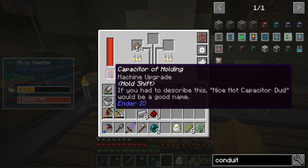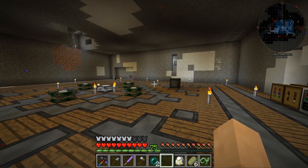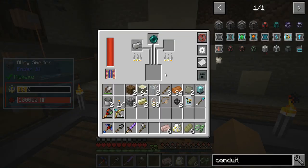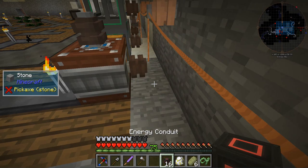Fluid conduits use clear glass — I guess we could have done that beforehand. This is just finishing cooking — taking its sweet time because that capacitor upgrade didn't do anything. Capacitor of holding — I don't get it. Maybe these are disabled in the pack. Oh well, you learn something new. I'm going to blow my nose quickly because this thing is driving me bonkers.